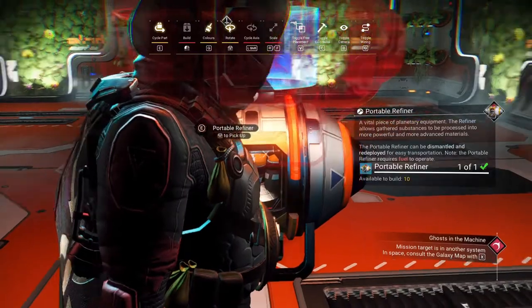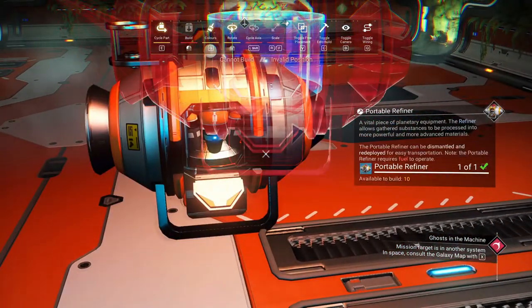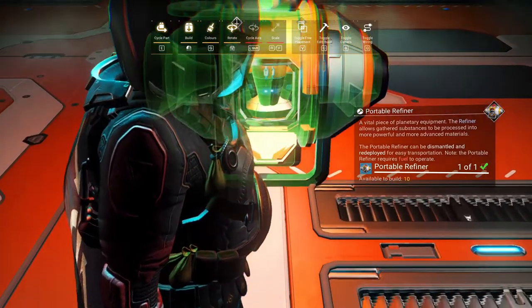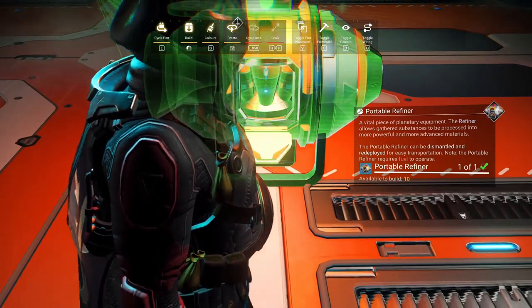After that, go right back to your build menu, portable refiner. You're going to toggle replacement — this is crucial. And then what you're going to do is place it exactly right on top of your refiner.